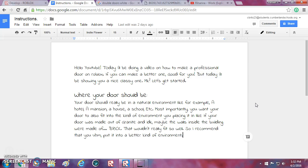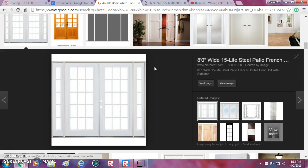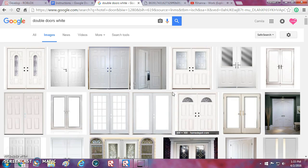Hello YouTube, today we're going to be continuing the video on how to make a professional door. I have it all set up over here. You want an image as an example so it'll be easier to follow. I already have it here. Just go up here and search whichever kind of door you want — you have to make it kind of more specific. I searched 'double doors white' and it showed these results.